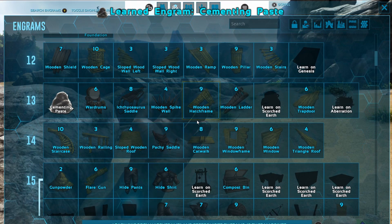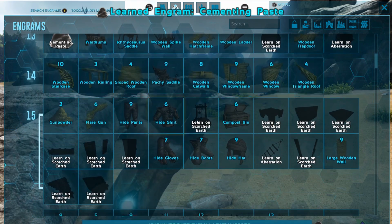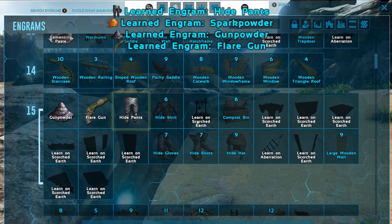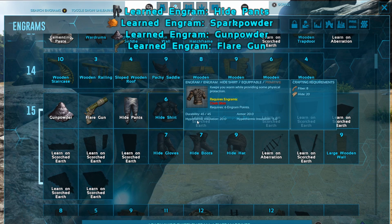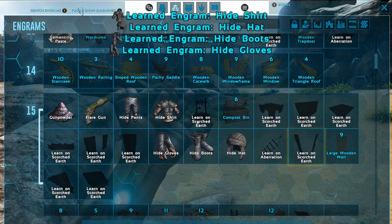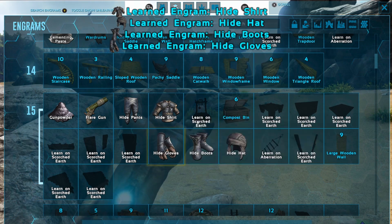We're going to need the cement paste. We got the flare gun. So we have a lot of points actually — I'm going to go a little crazy with these points.